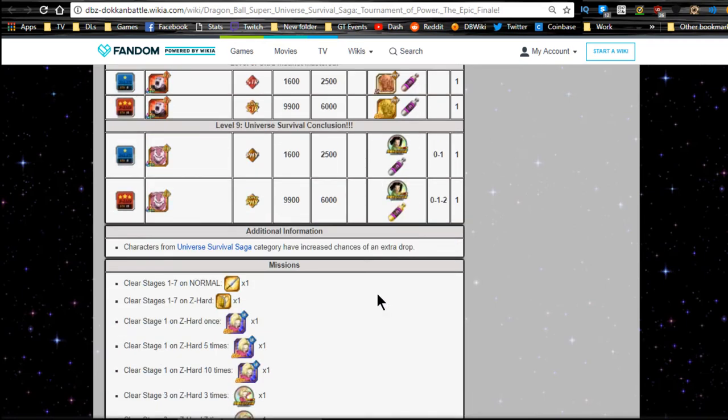Additional information: Universe Survival Saga category characters have increased drop transfer and extra drop rate, which is awesome. If you can get all your guys Dokkan awakened, it increases the drop rate further so the 17s and 18s will be dropping a lot more often.